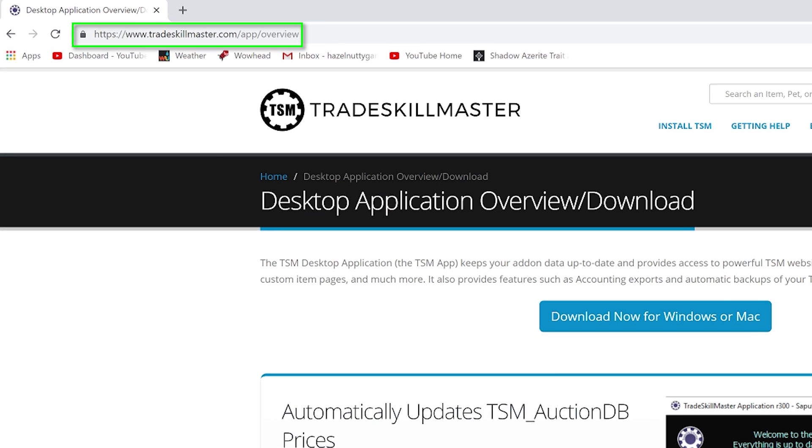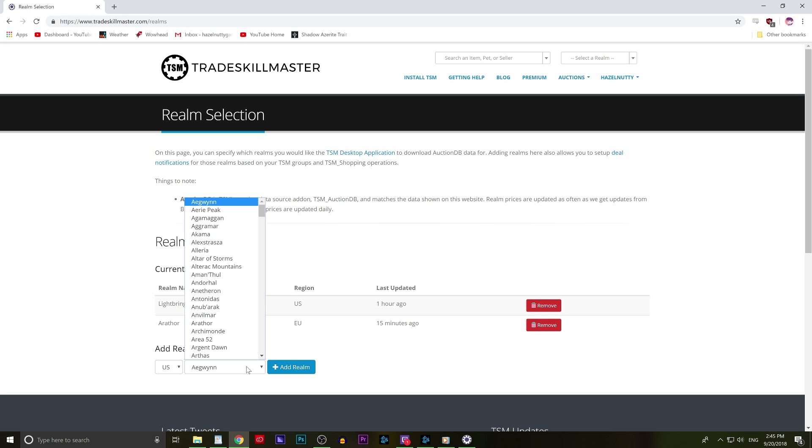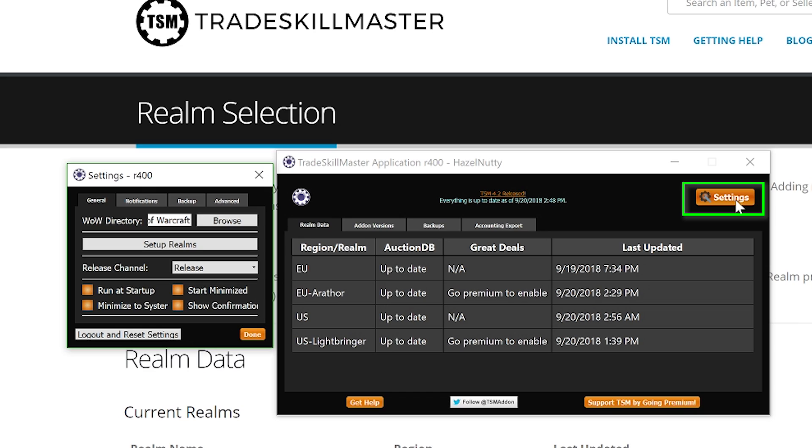To get the TSM app, head over to tradeskillmaster.com/app, which I will link in the description. You will need a free account with their website in order to use it, so be ready for that. Download and install it, log in to both their app and their website with that free account, and add your realms at tradeskillmaster.com/realms. In the app settings, I recommend checking 'run at startup,' 'start minimized,' and 'minimize to system tray' so that it's always running — otherwise you end up with old prices. After you install, it does take some time to get your first wave of pricing data, so if the prices seem off, give it a few hours.